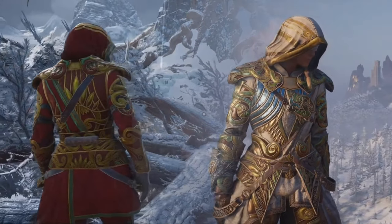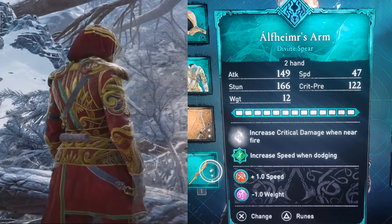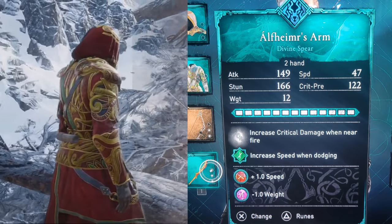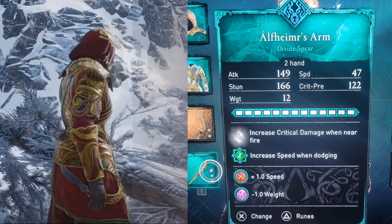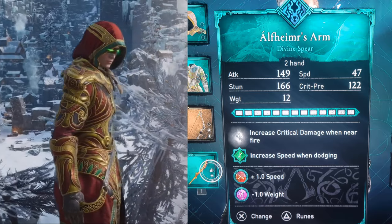The weapon I'll be using with the Solar Armor Set is called Divine Spear. It has a weird name — Elfemur's Arm, I'm trying to pronounce that for yourself. Main ability is increased critical damage when near fire, and a Ruin that makes it increase speed when dodging.